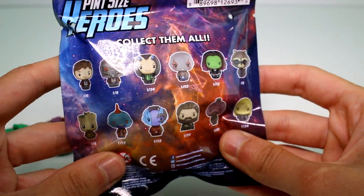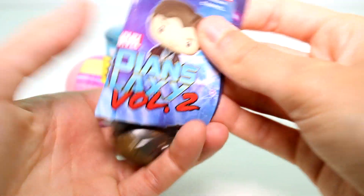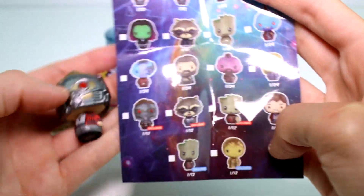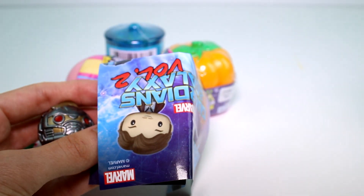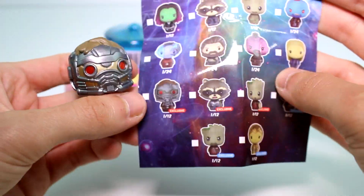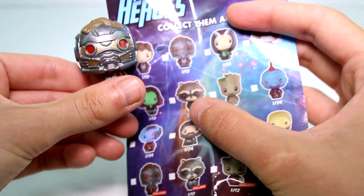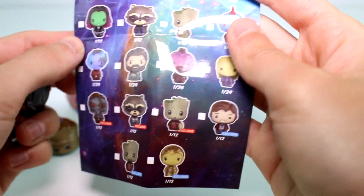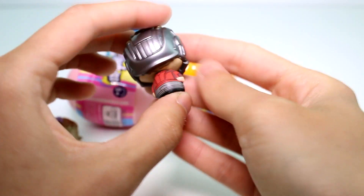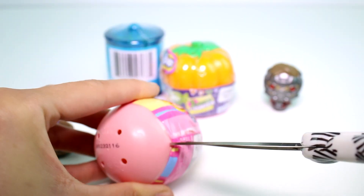These other ones you can collect — there's a one in 12 chance, I don't know, let's check it out. Oh, the checklist feels weird in a good way, it's like shiny and laminated. We got an exclusive — wait, wait — no, no we didn't. I got so excited, I thought we got the exclusive right there, but we just got this one up here. That's okay, it's a one in 12 chance, and some are one in 24, so they are not all one in 12. But I love the Pint Size Heroes, they're so cool!